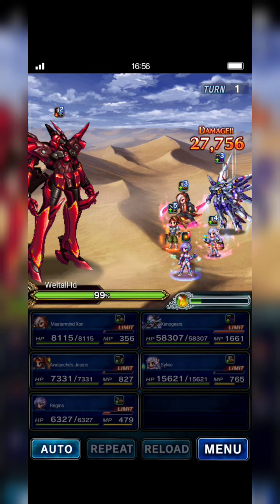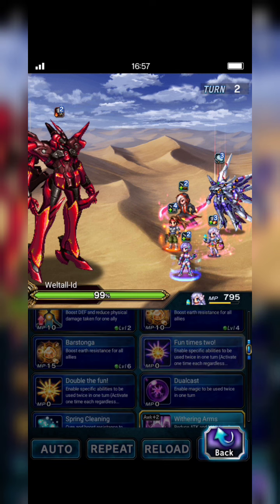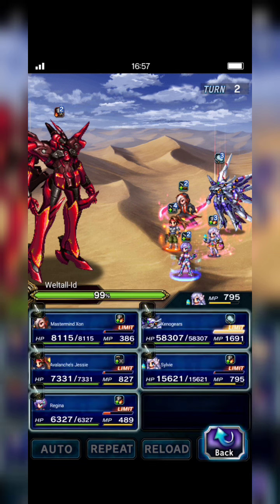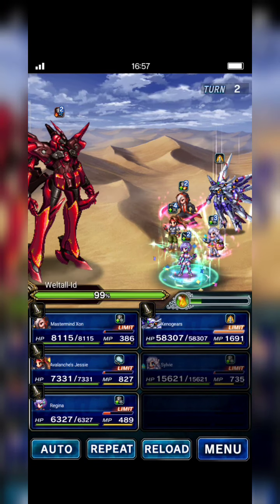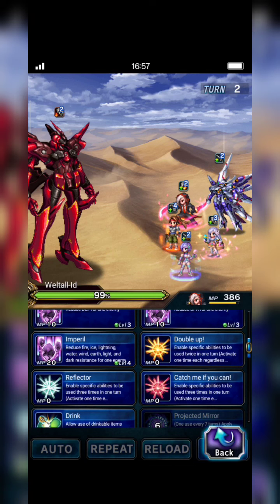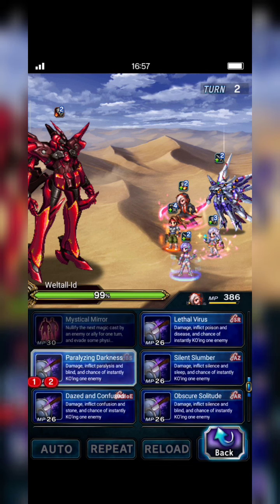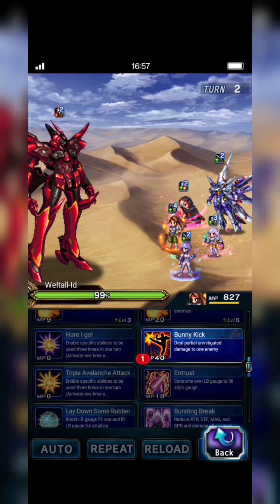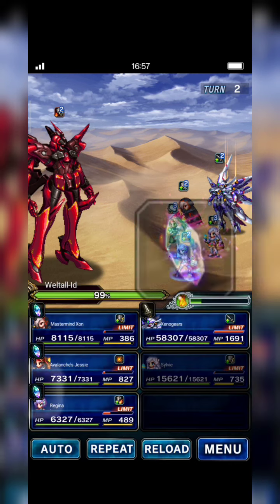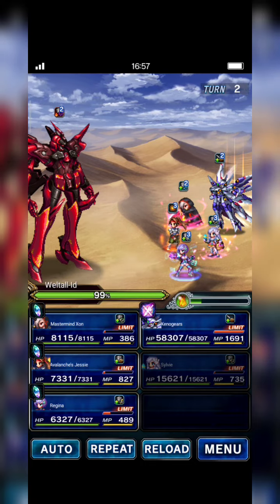At the second turn, Sylvie uses Fun Times x2 and casts Here's Present to JC and Regina so they can cast Bolting Strike chaining family. Paralyze in Darkness, Triple Bunny Kick — Regina casts Triple Bunny Kick — Xeno Gears, and Fey casts limit burst. Here we go!